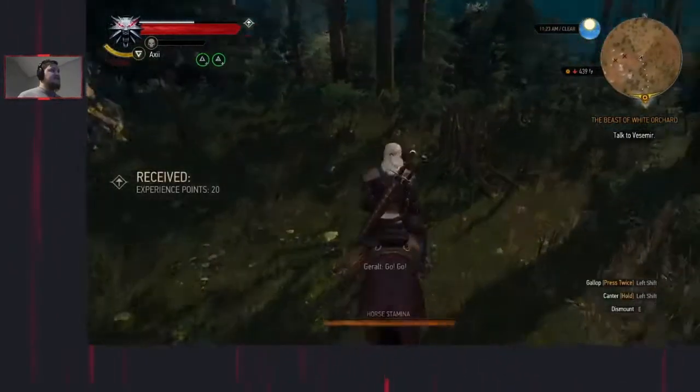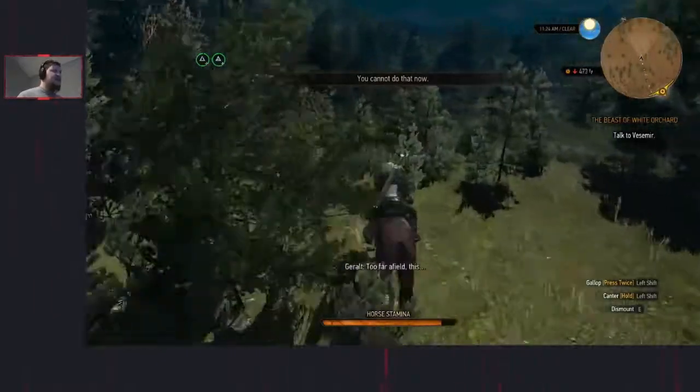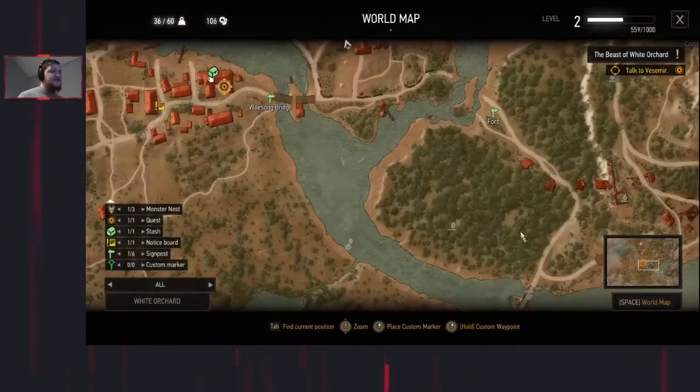Take Roach and ride off the map. What happens is when you go too far out of the bounds of the map, it will take you into the map screen and you're able to use signposts. Go back to Wolfson Bridge - and that's the Treasure Sweep split, that's when you split.